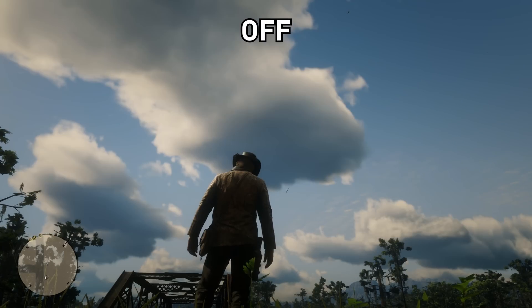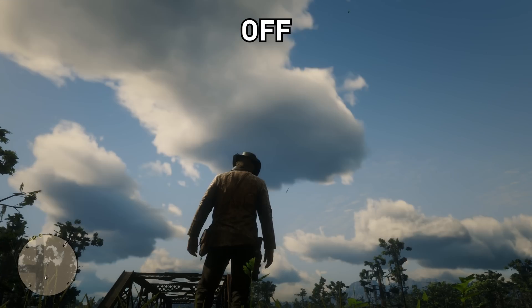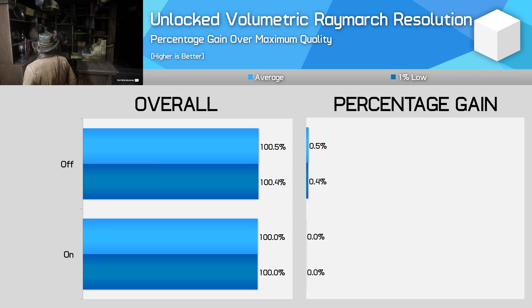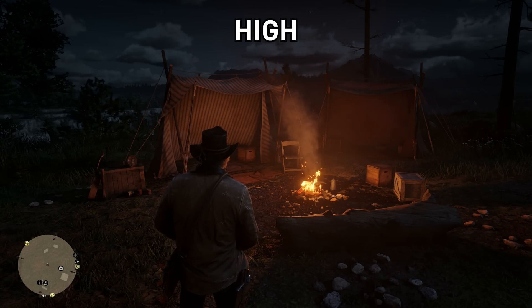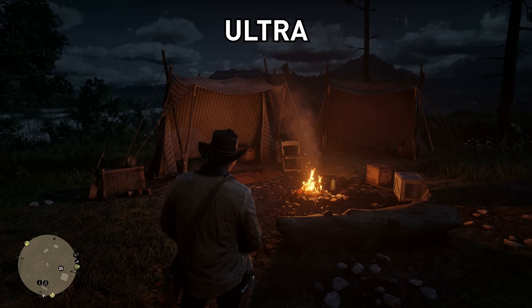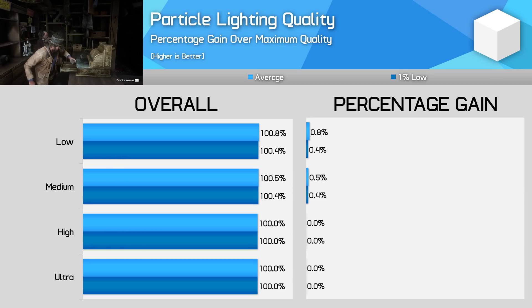Unlocked volumetric ray march resolution is supposedly a feature that when enabled improves the quality of clouds. I spotted a very minor difference in cloud quality with this setting enabled versus disabled — perhaps this has a bigger impact at higher resolutions. It also had a negligible impact to performance, so I'd probably keep this one enabled unless you have lower end hardware. Particle lighting quality is another setting I struggled to spot differences with. If you switch down from ultra to medium you'll gain a small but ultimately negligible amount of performance, and given I couldn't see any differences, you may as well switch it down.